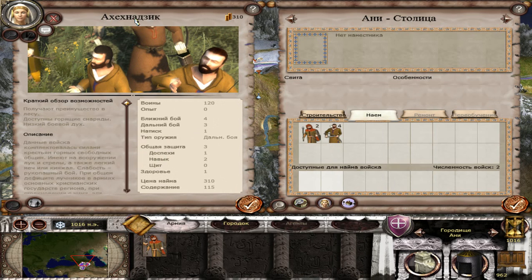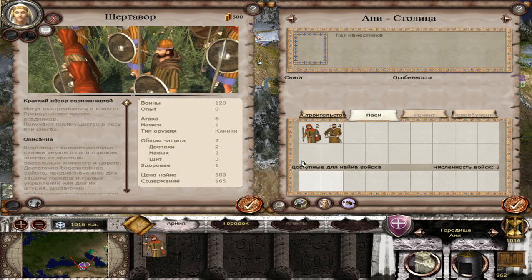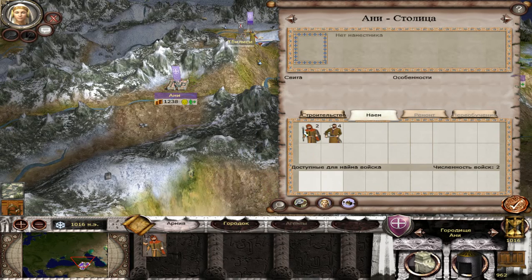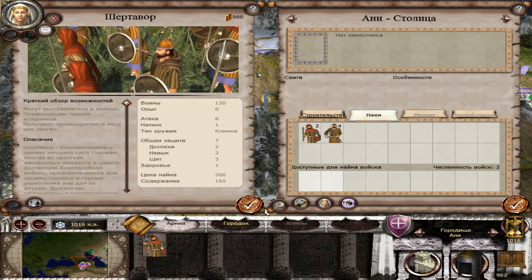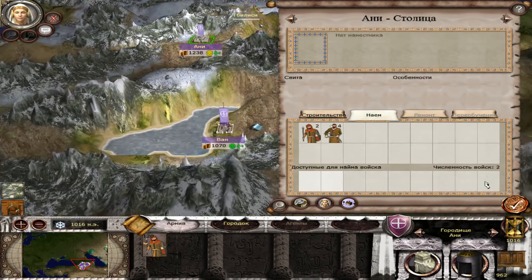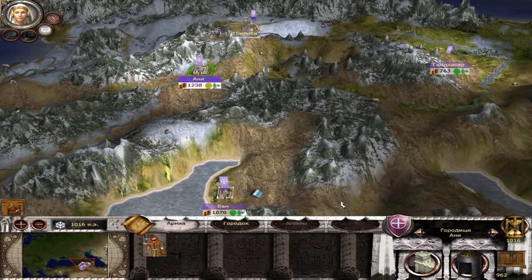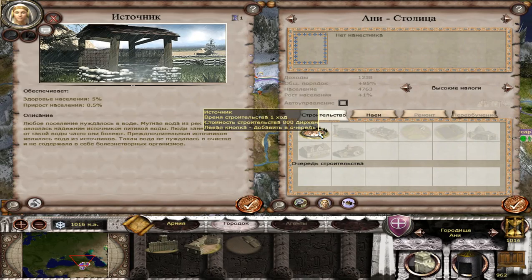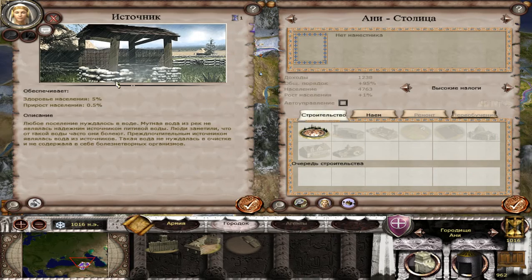This guy's name is written 'Ahehghnazik' in Armenian. He is a man — he's an archer. And this guy's name is Serbdavor, which probably translates to something like 'guys with lines.' We don't need it — it's for public health.